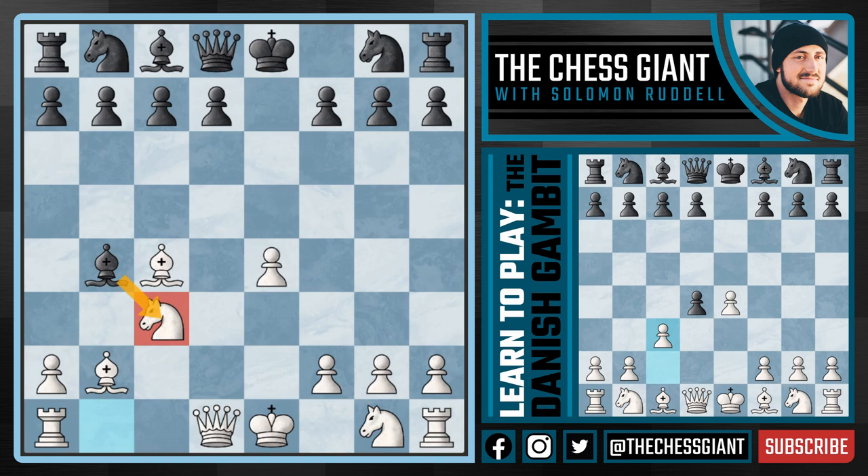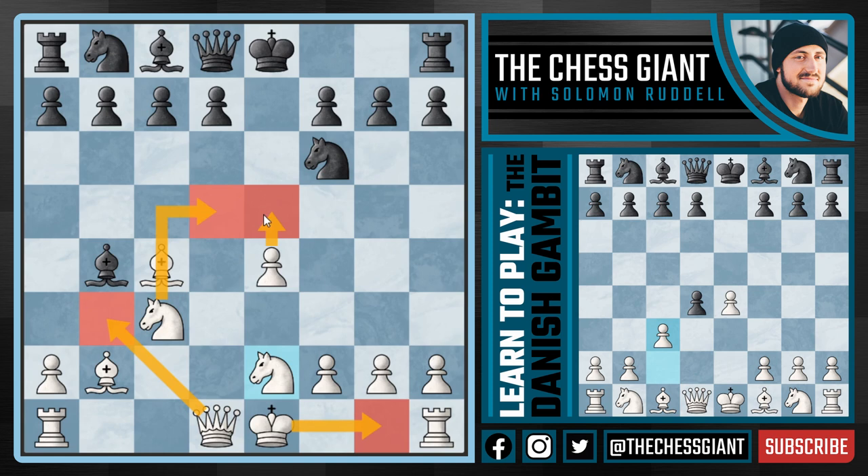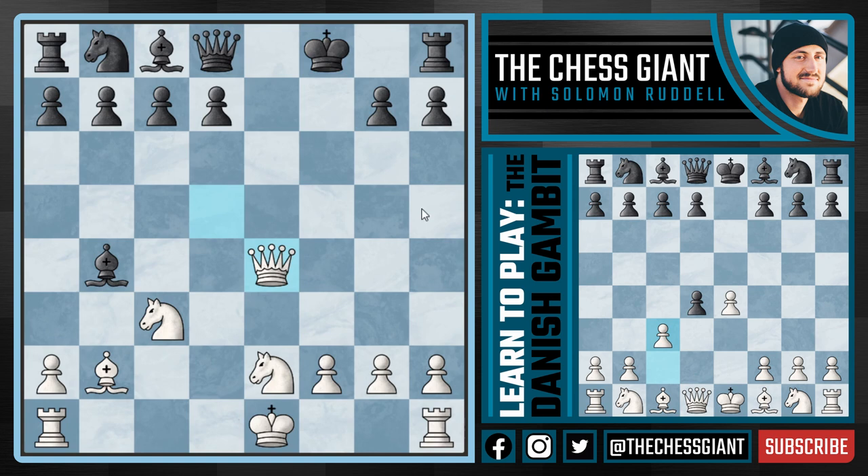That covers why black really shouldn't take the knight on c3. Now what about knight f6, simply developing? We play the key move knight e2 - remember this knight e2 idea. Many of you are probably wondering why can't knight takes e4 just be played, black going up three pawns? If black doesn't take the pawn on e4, we can simply continue with castling kingside, queen b3 ideas, knight d5, e5 attacking the knight on f6. But if black does take the pawn on e4, we have that key idea of bishop takes f7 with check, followed by queen d5 attacking the king, and then taking that knight off the board.